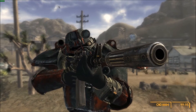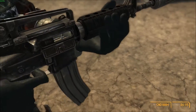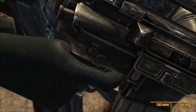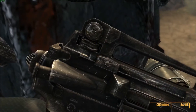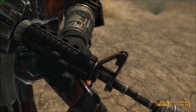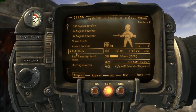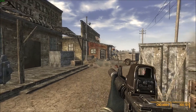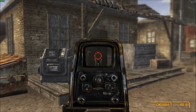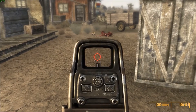Very nice gun — highly recommend this because look at it, it's really good texture. I just wanna go kill people in the Wasteland with it. Let's go ahead and put the red dot on too. Boom — red dot. Here's the red dot sight, looks very nice in your hands. There are buttons, screws, and scratches on it — it does look really good.